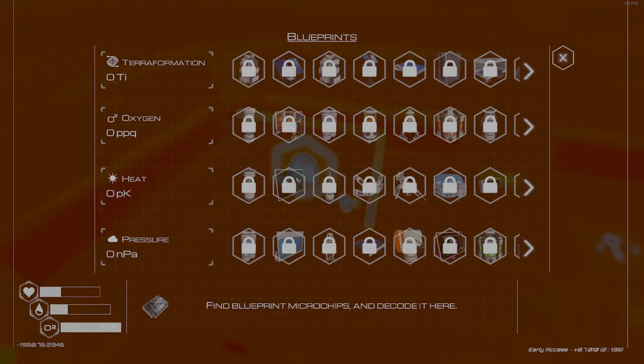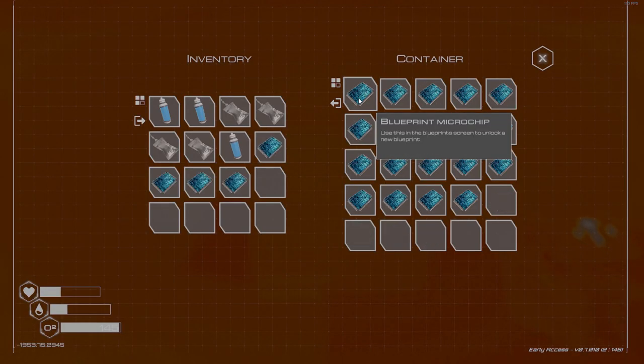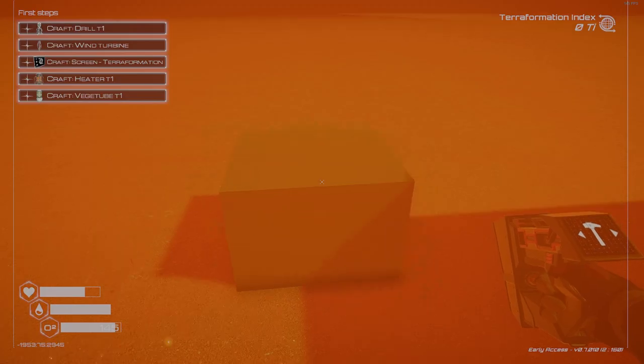Now this grey box doesn't actually have all the blueprints in, but it has probably about 90% of them. I think you have to find another four when you're going through the maps, which is not that hard to find, and that should be the rest of the blueprints that you need.